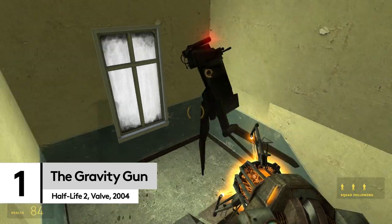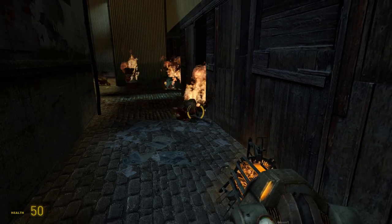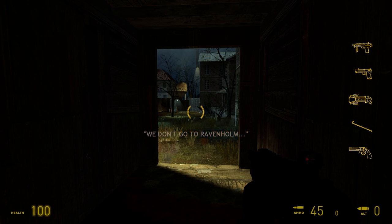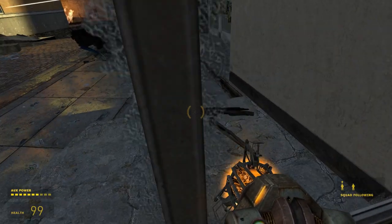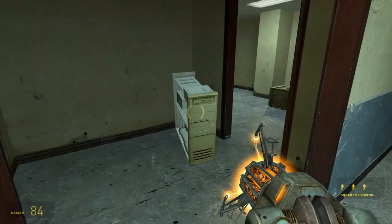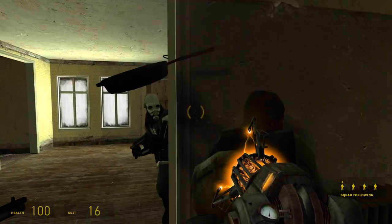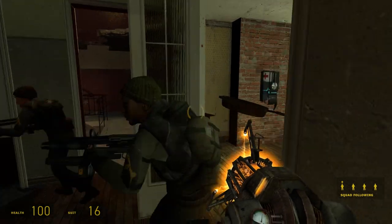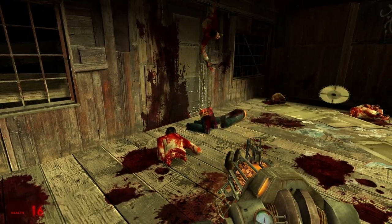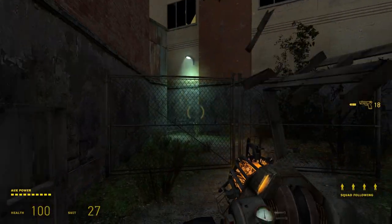Rise and shine, Mr Freeman, it's time to wake up and smell the headcrabs, because our first weapon is the gravity gun from Half-Life 2. Formerly introduced in the Ravenholm level — we don't go there — the zero-point energy field manipulator was a paradigm shift for the first-person shooter, removing the need for ammo and introducing the ultimate tool for demonstrating the powerful physics of Valve's Source engine. Boxes, barrels, saw blades and even enemies themselves became tools of destruction overnight.